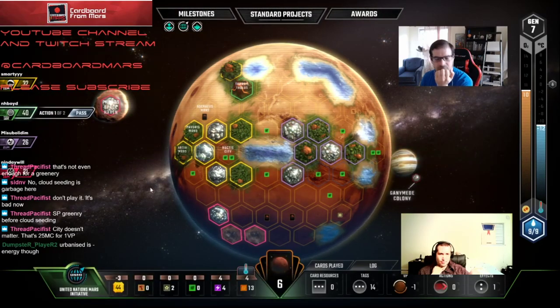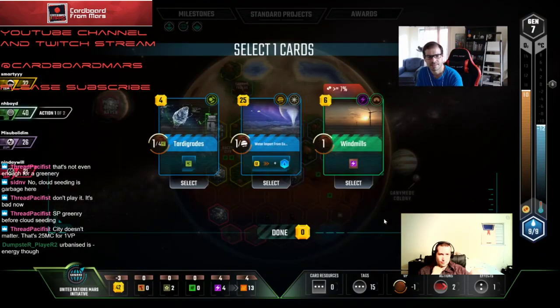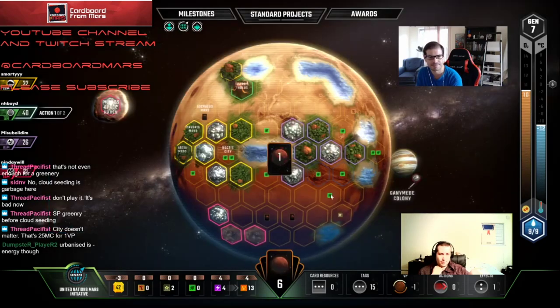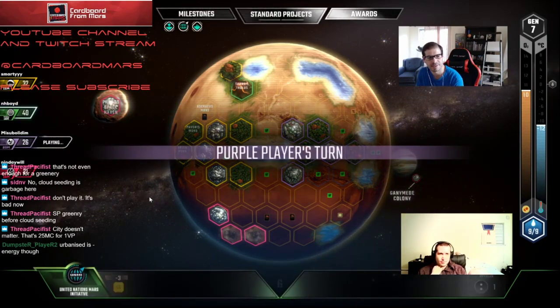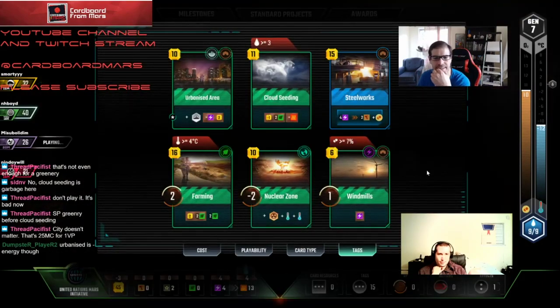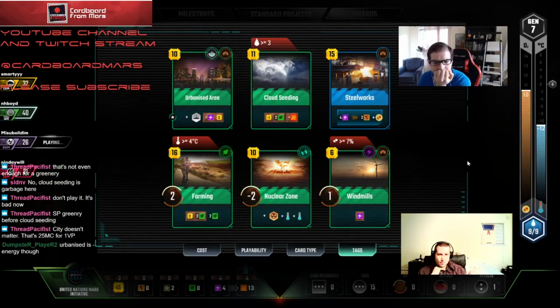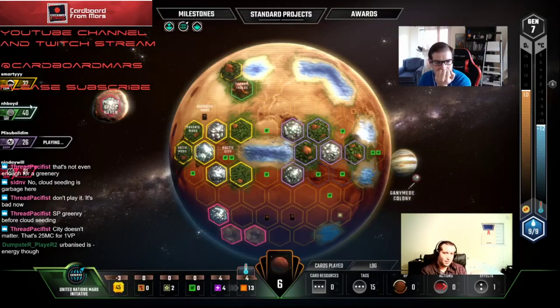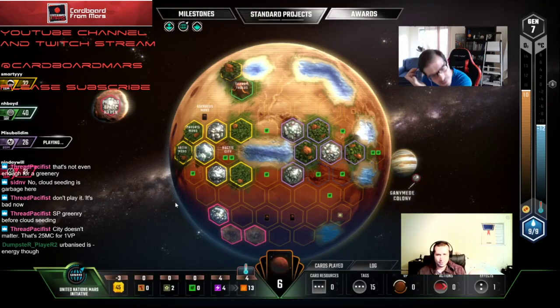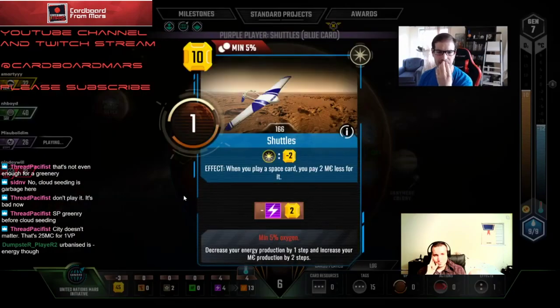That's a hard 25. He's probably got Noctis in hand as well. Alright — Invention Contest. Windmills turns on — the only thing, but actually it's really good. If we want to play Steelworks it gives us the extra energy. And it gives us a target for the steel that Steelworks generates — that's pretty good. Draw. The problem is we needed a little more heat production earlier — that's really what we needed. Banker is bad for us unfortunately.